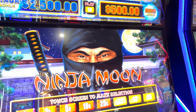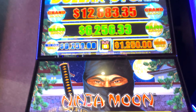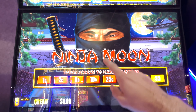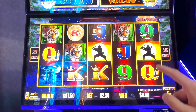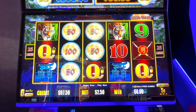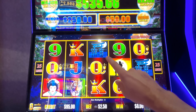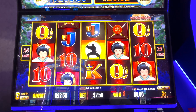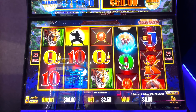Welcome back to another video. Today we're playing the Dollar Storm Ninja Moon. We have a hundred dollars, we have the card in the machine. We're gonna start off on the 5-cent denomination going with a $2.50 bet. The minor jackpot is $250 and the mini is $50, so pretty good bonus symbols there.